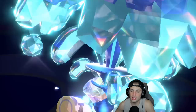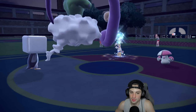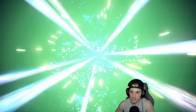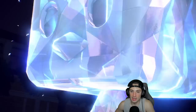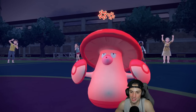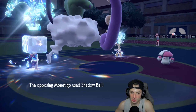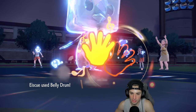He ends up terrastallizing Goldgo into water — a water Goldgo, such a tough typing for us, especially for Eiscue because I was going to hit it hard with an ice or water move. We've got a strictly water Eiscue as well. We end up taunting Amoongus — hopefully it's not mental herb, probably not. This thing just goes for a shadow ball, which is fine.